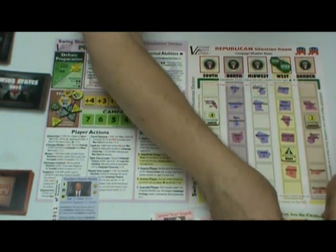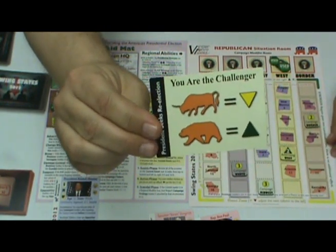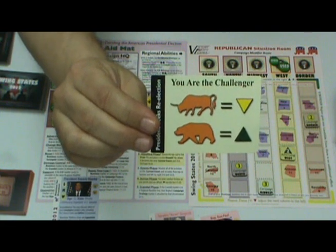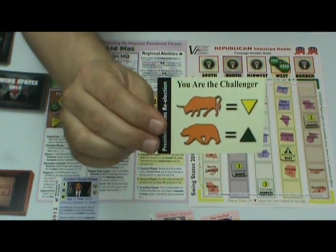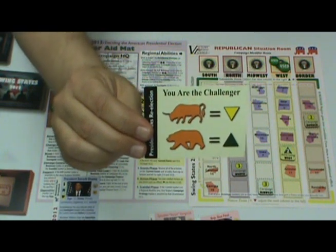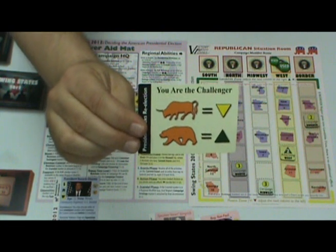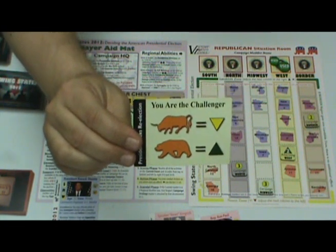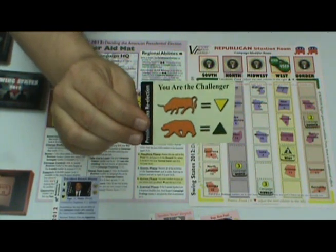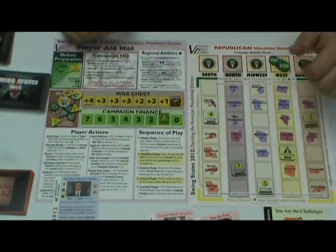According to this reminder, I am the challenger running against the incumbent. That's important because of who owns the economy. Whoever owns the economy — when the economy goes up, that's good for them. When the economy goes down, if you own the economy, that's bad for you. Being the challenger, when the economy goes down right now, that's good for me.